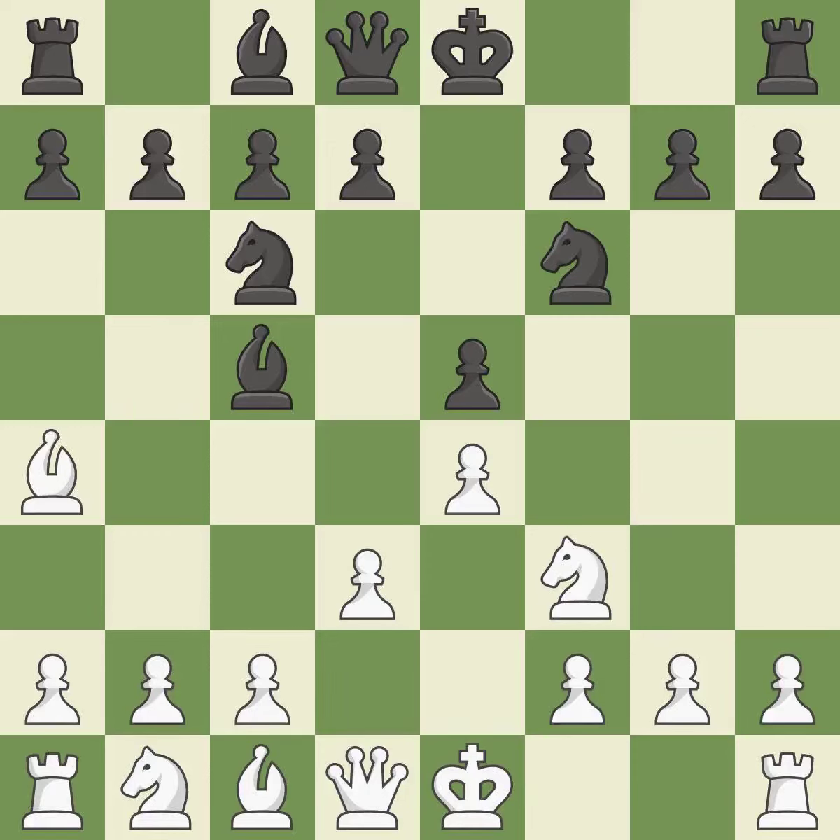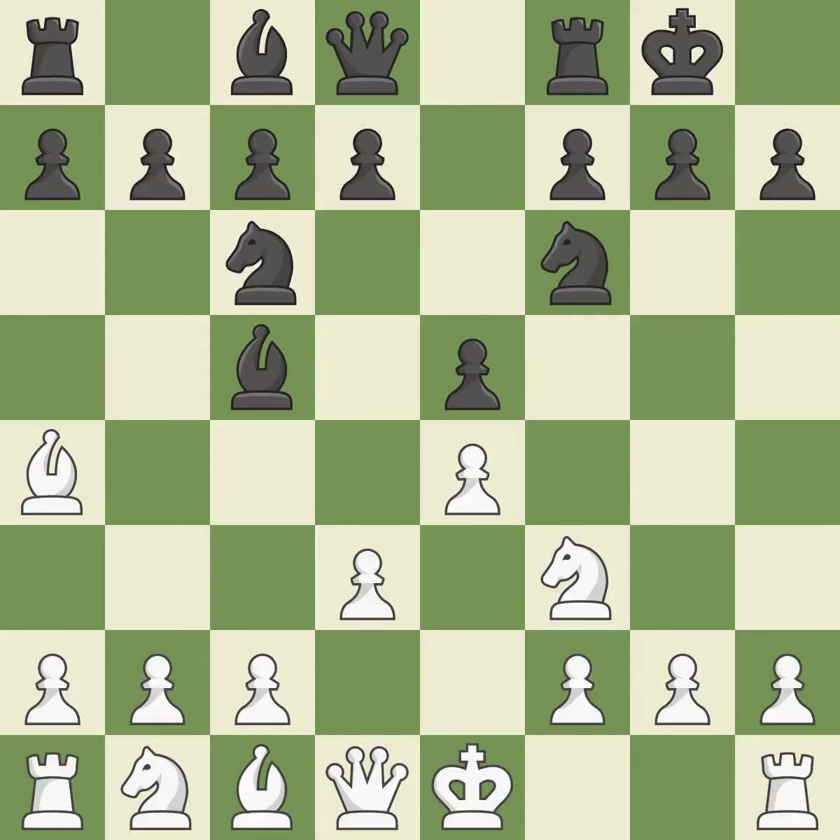While not a mistake, that is also not the wisest course of action. Castling gets the king to a safer square, out of the center of the board, while also developing a rook. Castling kingside tends to be safer because the king is further from the center.